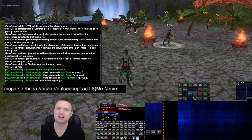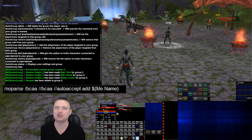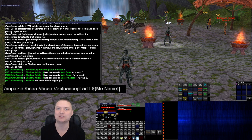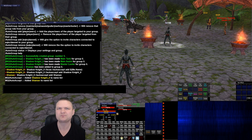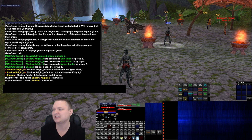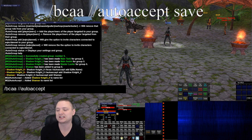It sounds bananas because there's bcaa double-slash bcaa double-slash accept add me.name, but the intent is making everybody tell everybody else to issue a command that basically says 'auto accept me — my name.' I already have MQ2AutoAccept loaded — if you don't, type slash plugin mq2autoaccept load. I run the command and it says: 'MQ2AutoAccept added Shadow Knight to the name list, added Shaman to the name list.' Then I do bcaa double-slash autoaccept save.